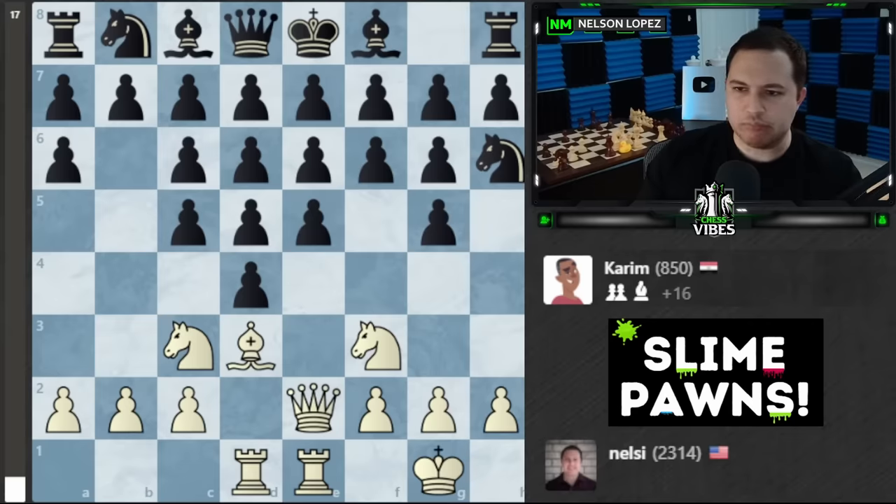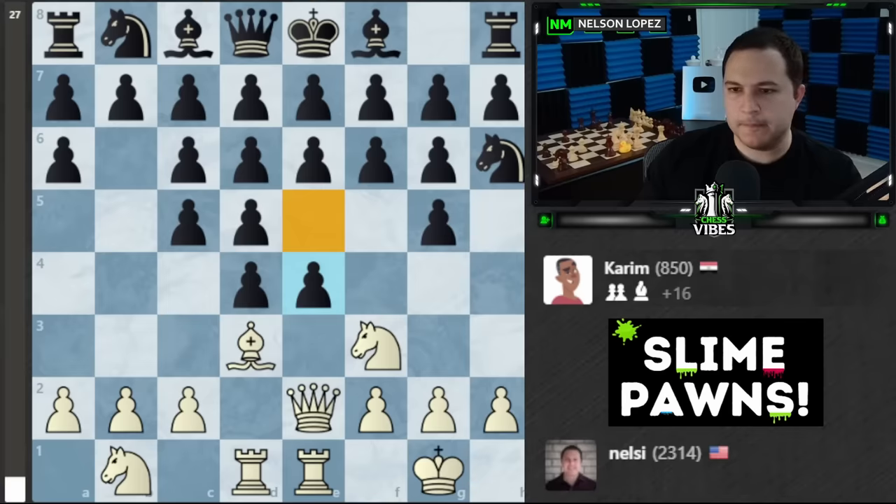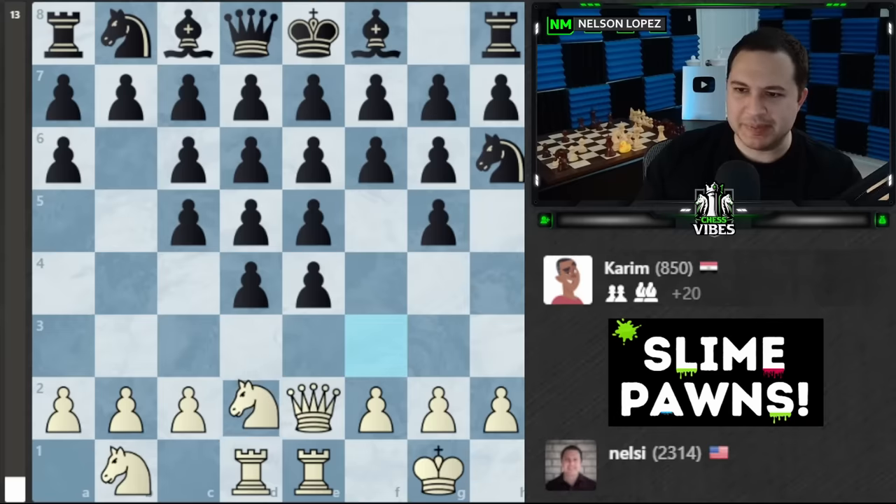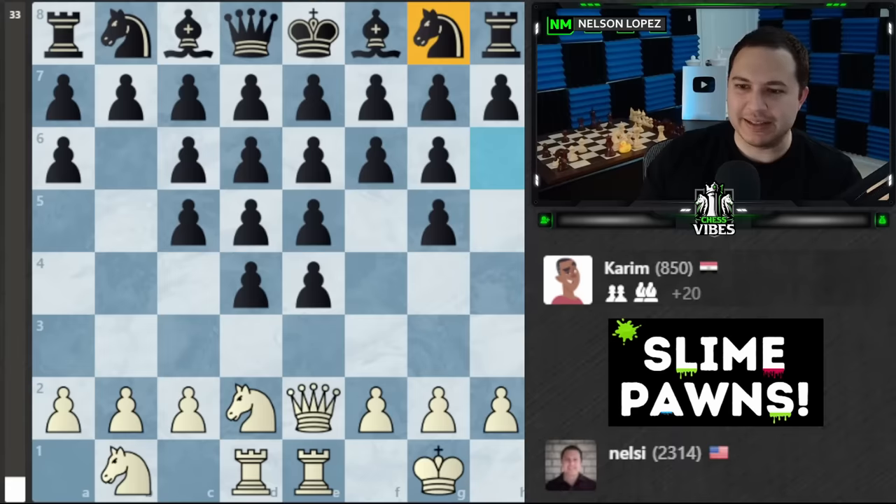I'm actually tempted to just resign here. Do I even have a chance? What can I even do — he's just going to keep moving his pawns and they're going to steamroll me. All right, let's retreat and see if we can hang on. Here comes some more. I have to take it — that's so annoying. Okay, we have to keep going backwards. Finally he makes a non-pawn move.